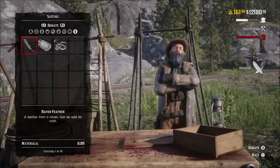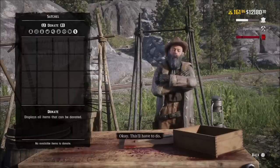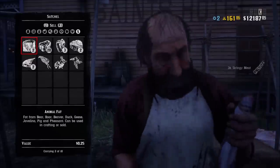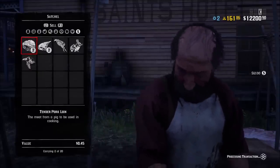Cripps does not actually take meat from you. He will only take animal parts, pelts, carcasses, parts — he will not take meat. So there's still an incentive to sell meat. If you're stocking up on a lot of different pelts, you're probably getting a lot of meat, so make sure you sell that at the butcher. There still is an incentive to go to the butcher.